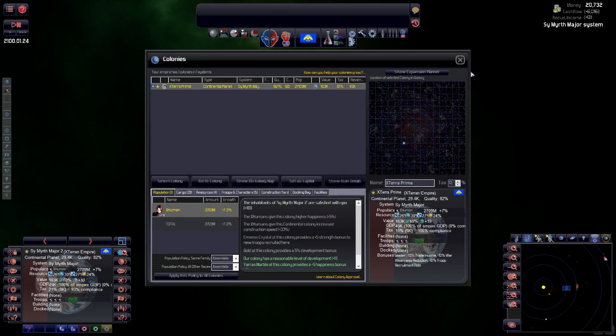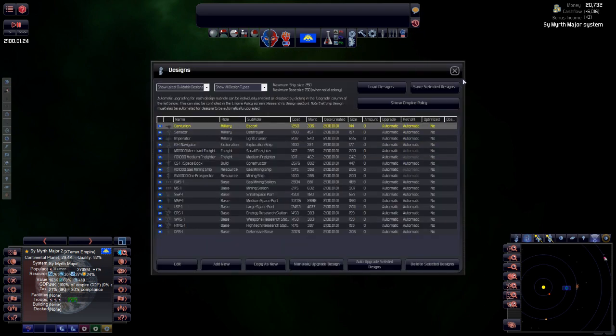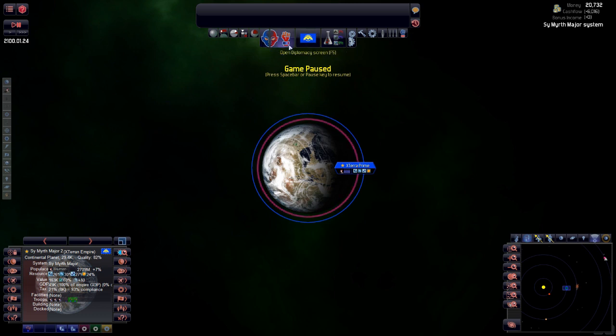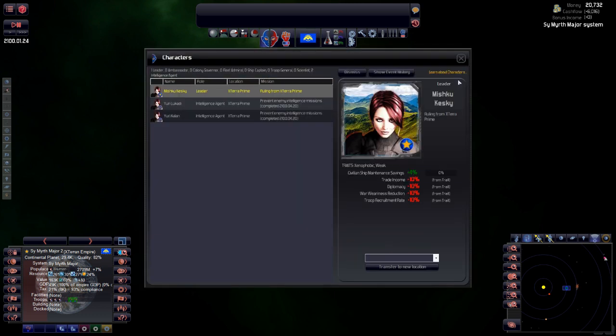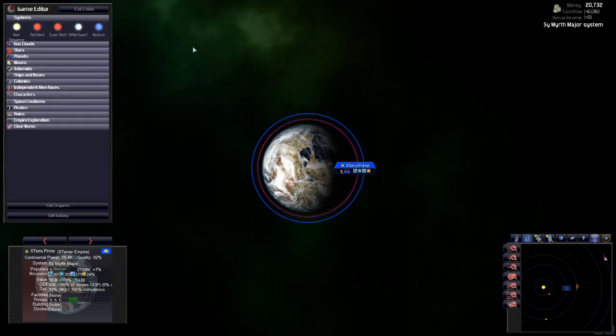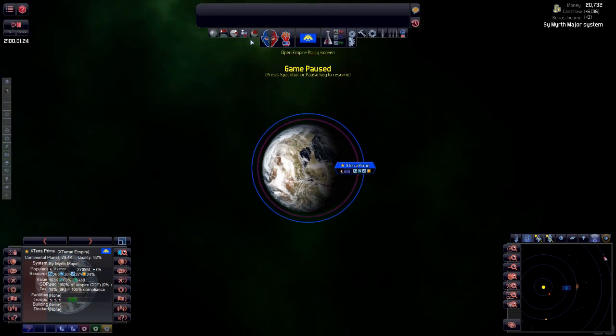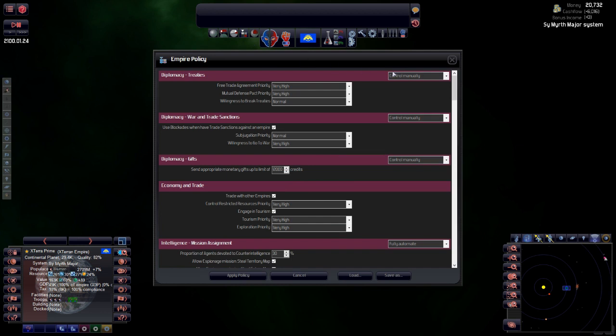Turn off automation — and this is where I might drive people slightly mental, fair warning. I want to sort out our troops, fleets, construction yards, build order, design screen, research. I'll go into the policy screen — that's what I was after. It has been a little while since I've played this, as you can tell. I want everything to be manual — control manually.